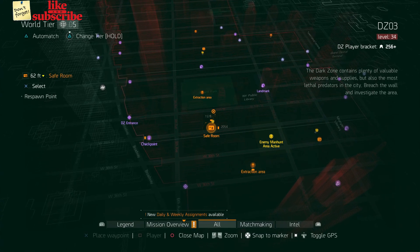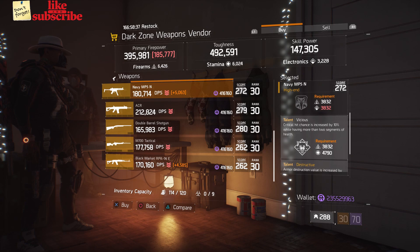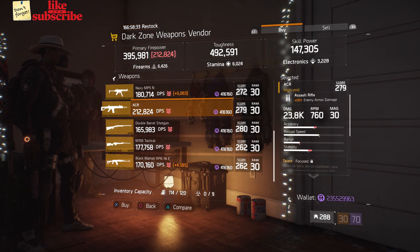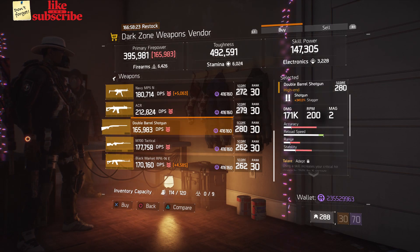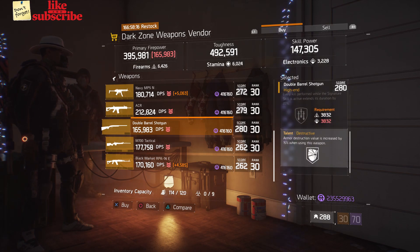For our next gear items, you want to head over to the DZ-3 Safe Room. Here the Dark Zone weapons vendor has a Navy MP5 with a gear score of 272. It has 21.50% crit chance and the talents are Adept, Vicious, and Destructive. Also here we got an ACR with a gear score of 279. It has 20% enemy armor damage and the talents are Focus, Ferocious, and Competent. Also here we got a Double Barrel Shotgun with a gear score of 280. It has 341% stagger and the talents are Adept, Commanding, and Destructive. And also here we got a Black Market RPK-74E with a gear score of 262. It has 20% damage to targets out of cover and the talents are Vicious, Destructive, and Meticulous.